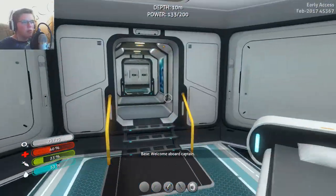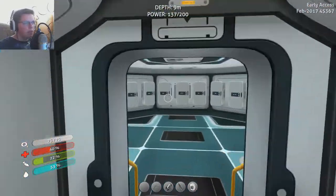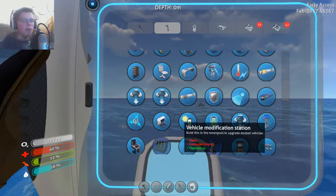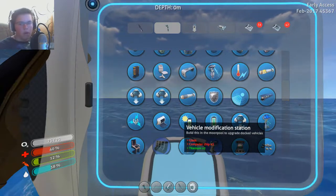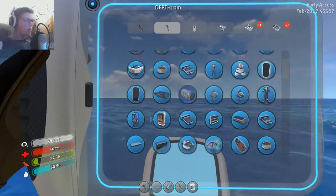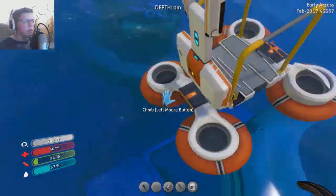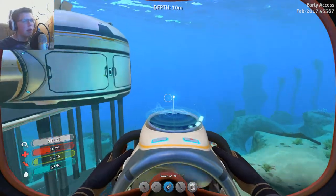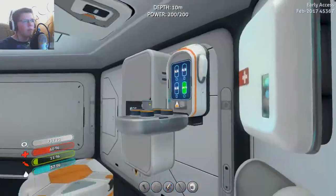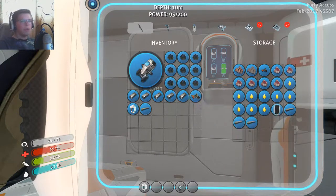Actually before we leave, there's something interesting I want to craft. We need to build the moon pool so we can build the modification station to upgrade the Seamoth. So we can go look for the power cell charger. We've got kind of a long list of things to do. I need to go round up titanium, lubricant, everything. I'm just going to go start collecting things. I need to get a lot more stalker seeds. We have everything for the moon dock.